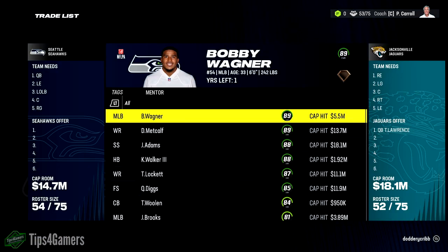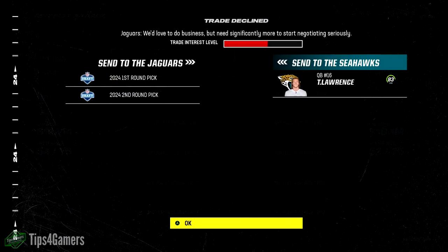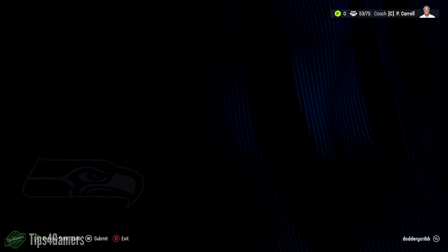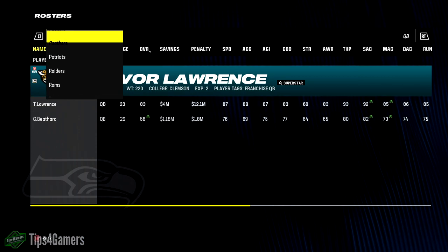So it's all been two-year pros. If I give up a first and a second for Trevor Lawrence, we're going to go above 50 percent on the trade meter — the trade bar is above 50 percent. He's a great quarterback: 23 years old, 83 overall, superstar dev.